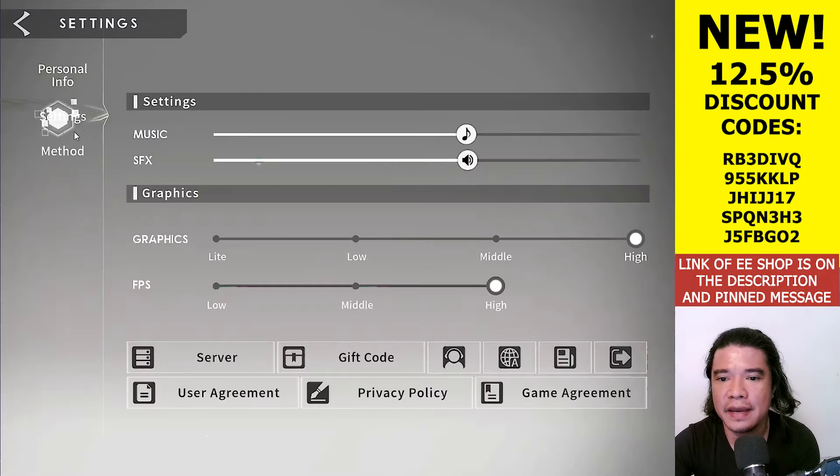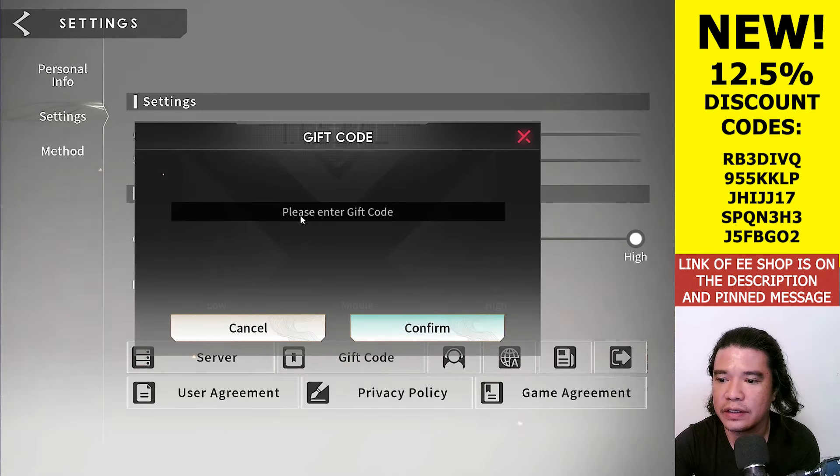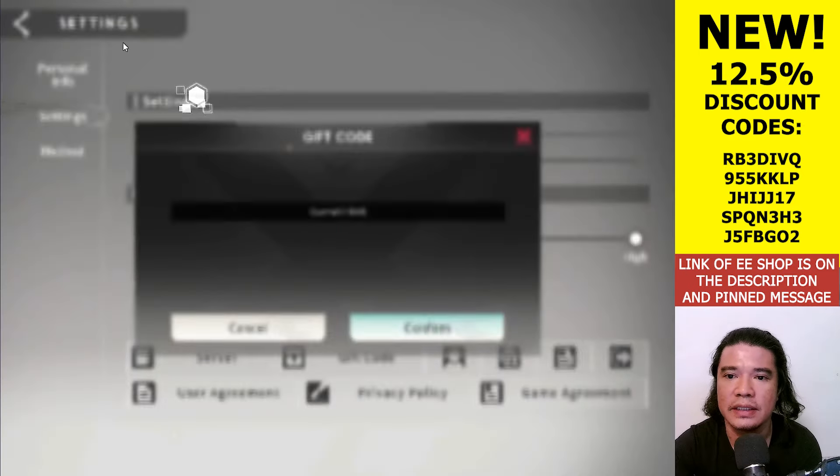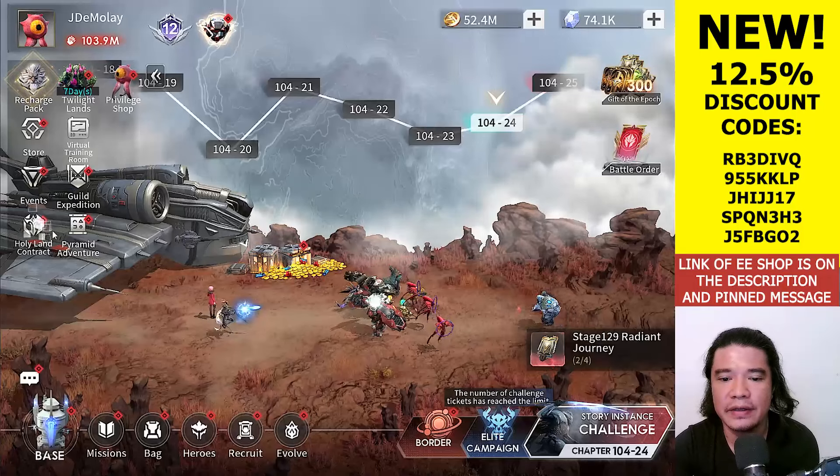Hey guys, it's Gameplay Horizon here, welcome back to Eternal Evolution. For those who haven't entered the game, the gift code is EE888. Let's check that — we can get the overclocking components. Let's proceed to our main topic.